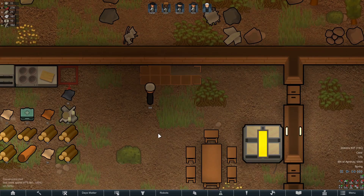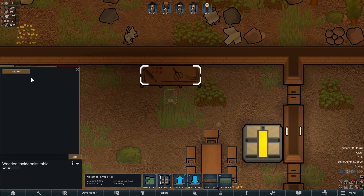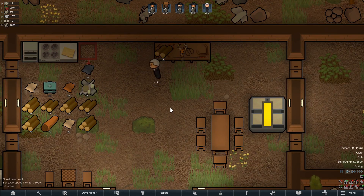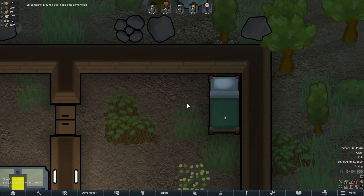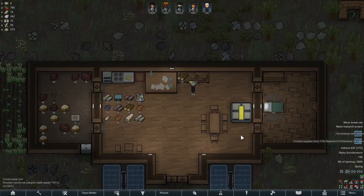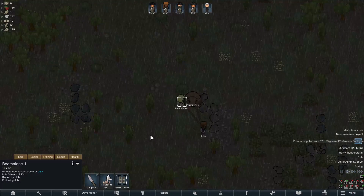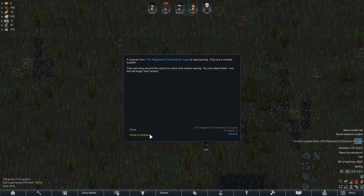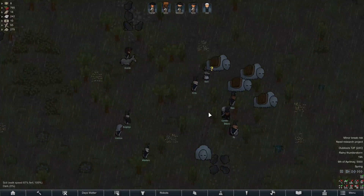The President then began constructing a taxidermy bench so we could do what us Americans do best: kill some innocent animals in the woods and then mount their heads on a slab of wood to decorate our homes. Just after that, we had a boom-a-lope self-tame, and we had a large trade caravan from France come to visit and trade with us, but they had nothing of interest so I let them go on their way.